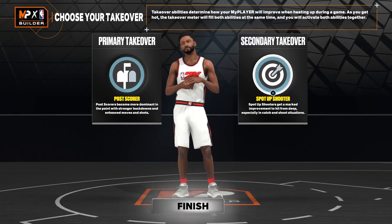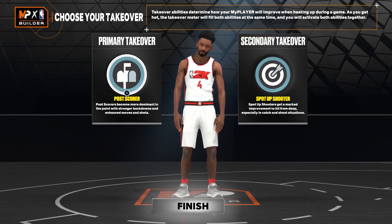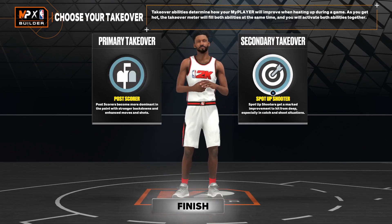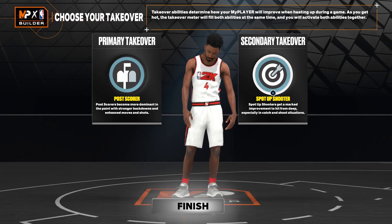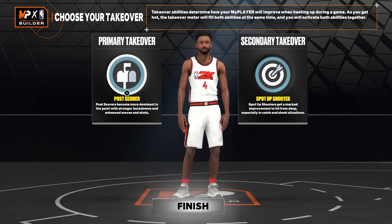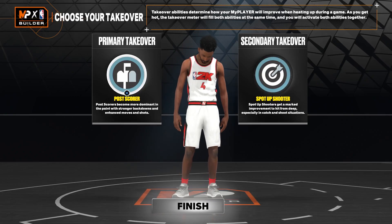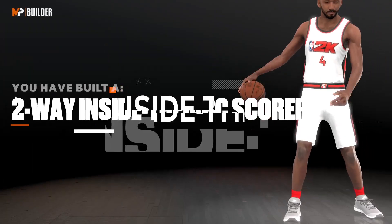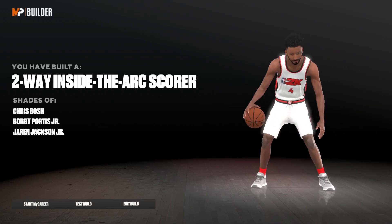We have our choice between spot up, glass cleaner, and post scoring takeovers — going with post scoring. Obviously Bosh worked out of the post primarily, especially in Toronto. He didn't become more of a spot up corner-type player until he went to Miami to play with LeBron and Wade. So we also got that spot up badge, but post scoring is where he's going to do most of his cooking. You could go with glass cleaner, but the best takeovers here are post scoring and spot up. When we create the build, you'll see that we made a two-way inside the arc scorer with shades of none other than Chris Bosh at the very top.